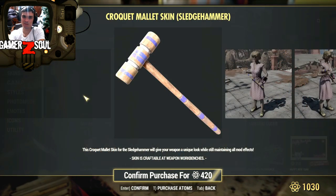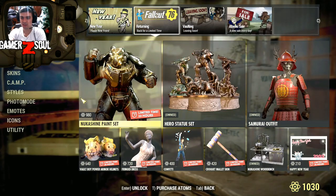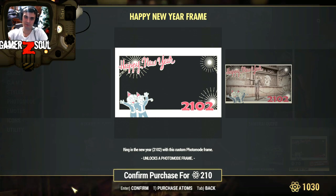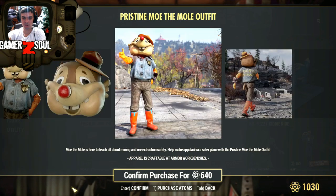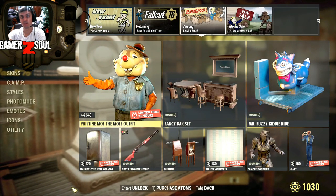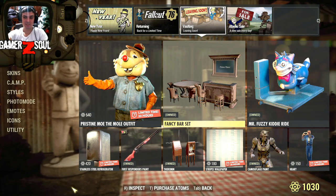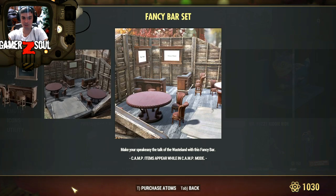Then the cricket skin for the sledgehammer - 120 atoms. We've got the Nukashine, just want to recommend it, it really looks nice. And the Happy New Year frame - I personally think these should be free. You could at least drop the price, 210 atoms is ridiculous. The pristine mall outfit, the clean version - I know where to find the dirty version, I actually made a video on it so if you visit my playlist for the find outfit section you'll find different outfits there at guaranteed locations. The fancy bar set - I do recommend this bar set because it's really nice for camps, especially if you like building bars.